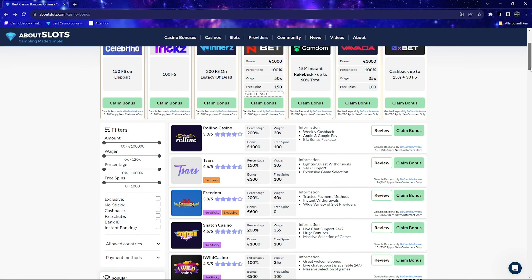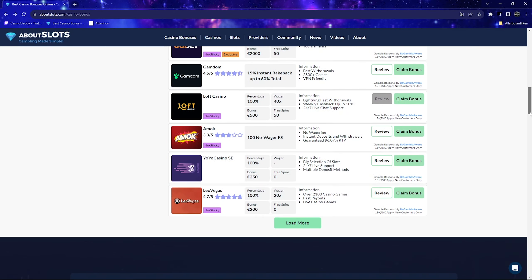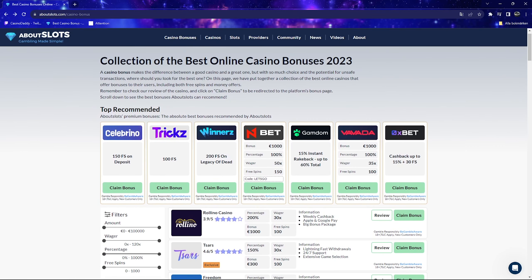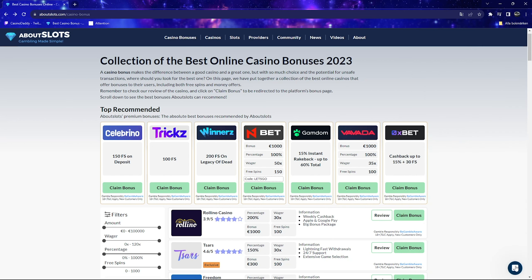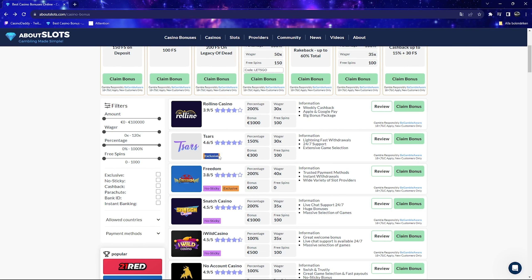A deposit bonus basically gives you something extra when you sign up for a casino and make a deposit. If you are to claim one, we suggest you go through aboutslots.com — you can find a link in the bio of this video. If you use one of our links and have any questions or problems regarding a casino, we will be able to help you out via our live chat in the bottom right corner if you're signed through us. Some of them will also have an exclusive sticker next to it, meaning that you need to claim it through our link to get that exact bonus.